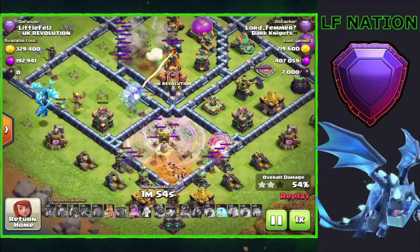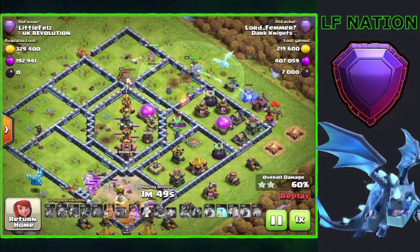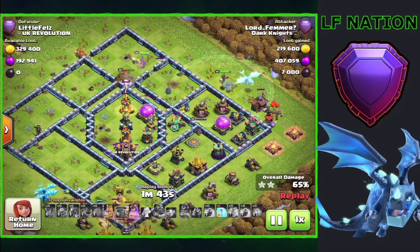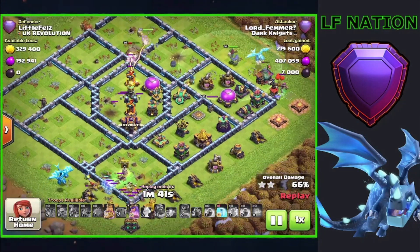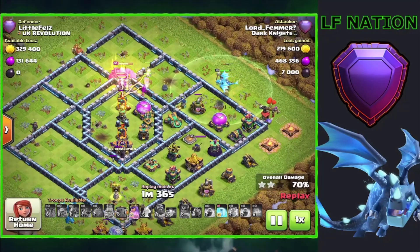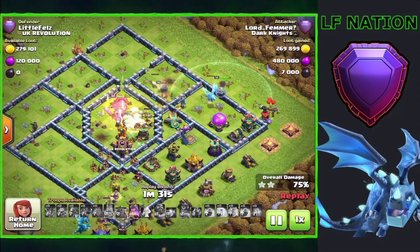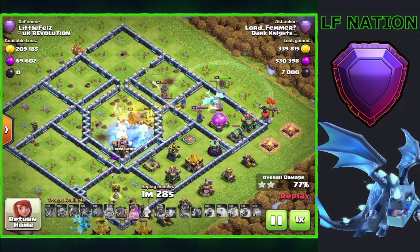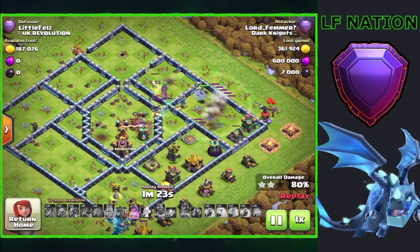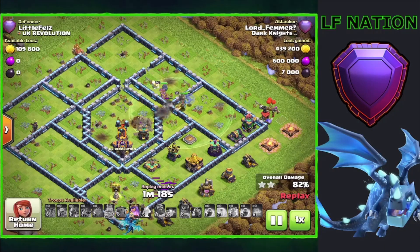We had an initial little group get knocked away from the sweeper, but the tornado trap actually saved the rest of them and allowed them to stay alive. We still got the king ability and queen ability going into the back half of the attack with 30 seconds left. We use the king ability up through the area with the single target inferno and try to freeze it down. The single locks back onto my king instead of the barbarian, which is a little frustrating, and then they all got destroyed by the bomb tower.